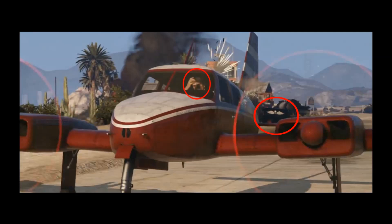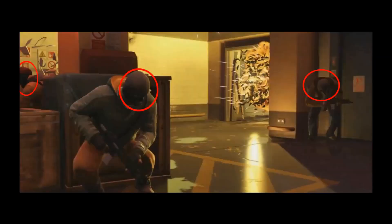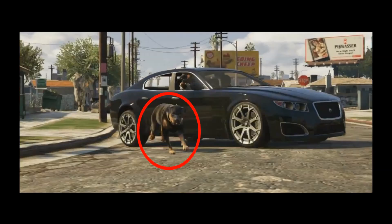Here we see our three protagonists pulling a heist — they are wearing ski masks. I hope this will return from GTA 4, as I liked running around with that piece of clothing. Here is the much anticipated dog. It was mentioned before there would be animals in the game. I really hope you are able to have these as a pet and that they follow you around while you are roaming the streets or doing missions.